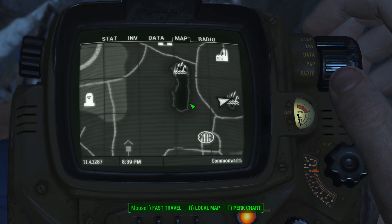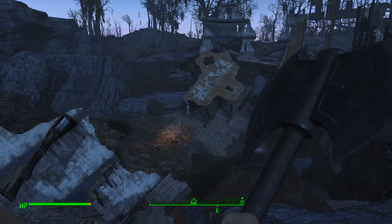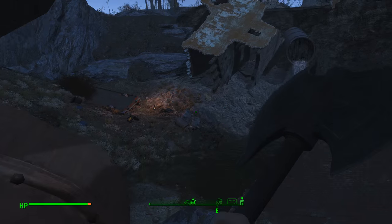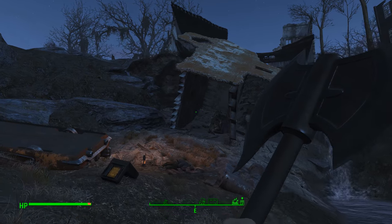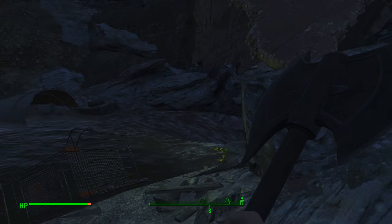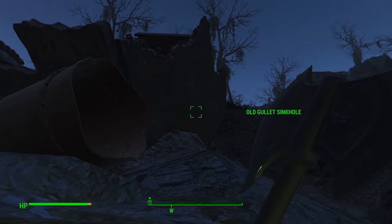Once you get down here, you're generally going to be on top of the area, and over here in this little broken-out building you are going to encounter a deathclaw that's hanging out down in here. Once you kill him off or sneak past him — I wind up coming and killing him off a little bit later — you can just head down into the sinkhole. You can literally just drop down and forget about dealing with him if you don't want to.